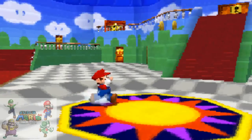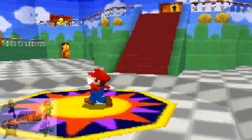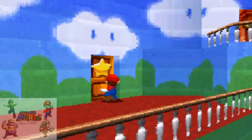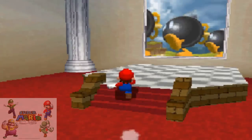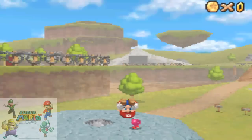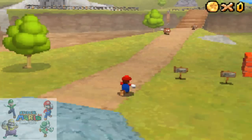Hey guys, this is LukefulSmith back again for another part of Mario DS. This part we're going to go back in Bob-Bomb Battlefield because there's a star that I forgot to get. You can get it with Mario behind a Chain Chomp, but with Luigi it'll be easier — it's a tip with Luigi.